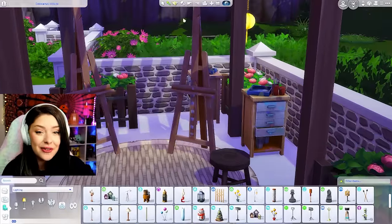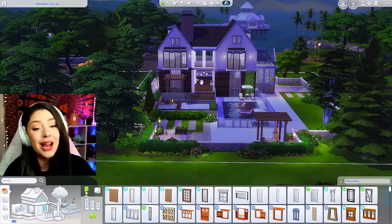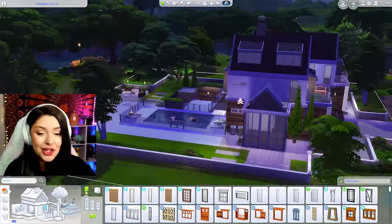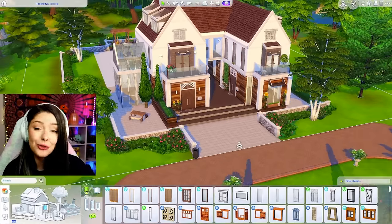I also added two easels here — I feel like I should add another stool, right? Two of everything. In an alternate story, this could be a house for twins or college roommates, but either way two Sims live here — besties for life. So let's go inside. I actually did a floor plan for these two houses.